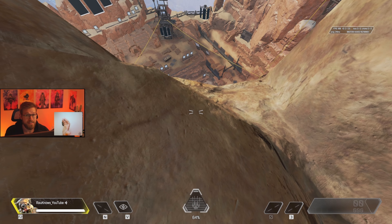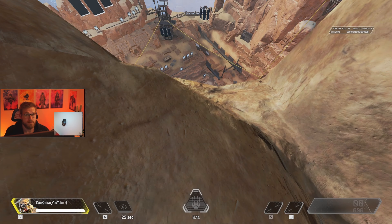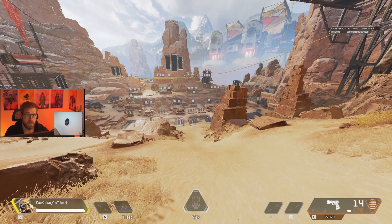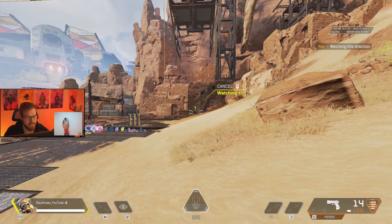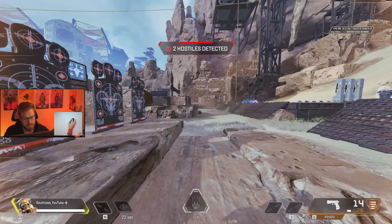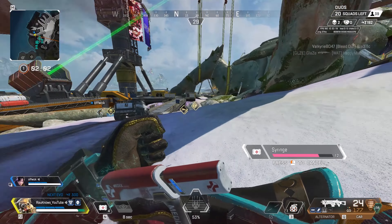Next bad habit: not fully understanding the range of Bloodhound's ping. Bloodhound's ping has almost unlimited vertical scan distance, so never hesitate to scan above you to see if there are people on high ground. While it's common knowledge that the scan reaches up to 75 meters, it's good to keep in mind for knowing how much area your scan cleared. It also never hurts to ping a location first to make sure your scan will reach that far, so you don't get a false reading that an area is clear. Remember that your scan goes out in a cone shape, not a dome around you — so if you're too far into a fight and you scan, it won't always catch enemies on each side of you.